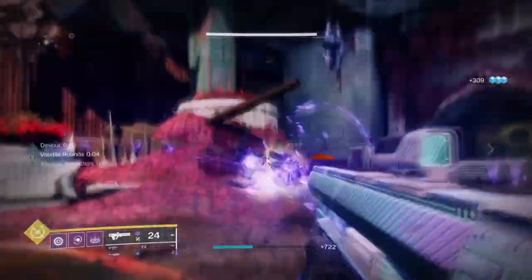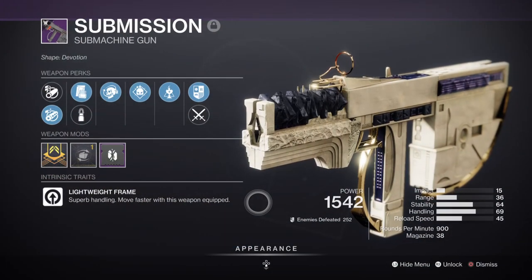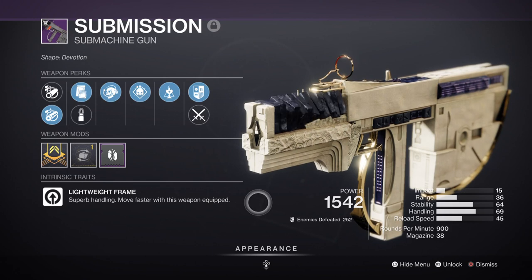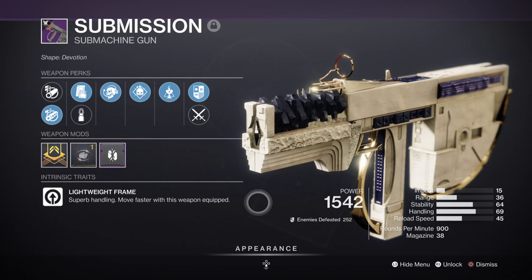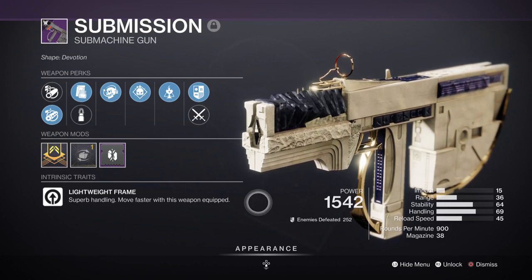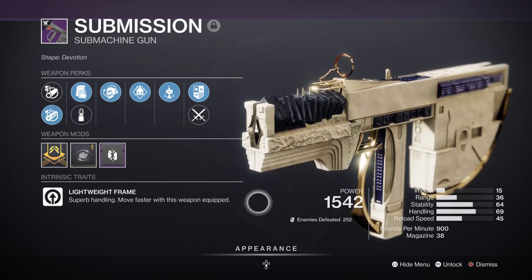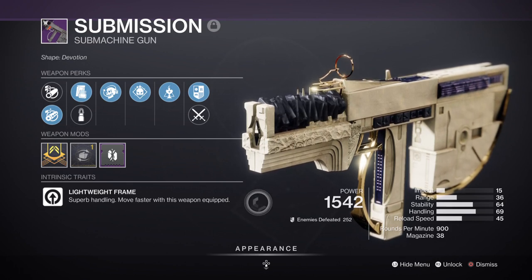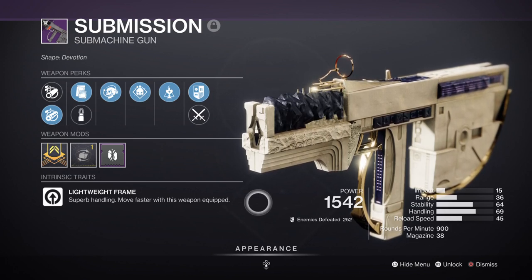To make the build even more effective you'll need some good weapons to back it up. For the primary we have the Submission SMG from the raid, with Encore, Demolitionist, and the Origin perk Soul Drinker, which allows you to get health back based on hits made before reloading. It's a high rate-of-fire weapon with good perks — great in close range or when you need a quick boost of grenade energy. If you don't have this, I recommend the Ragnhild-D Shotgun as a follow-up, as it's easy to get and farm.